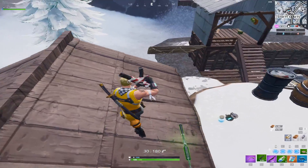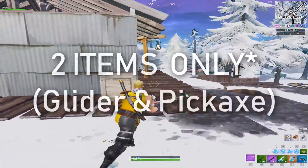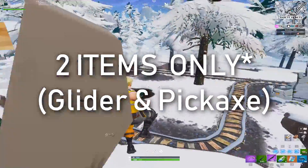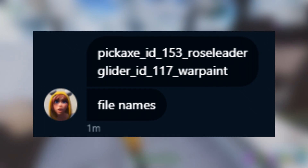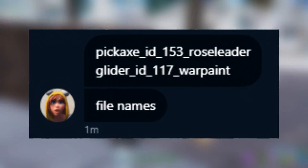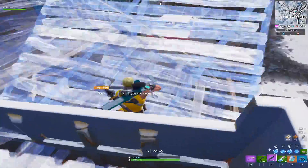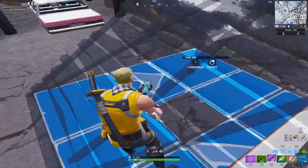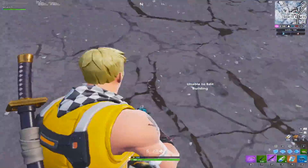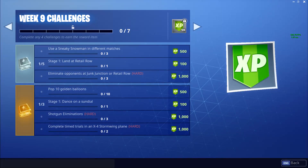Thanks to Sheena BR, who says founders will receive a free pickaxe — that TBD one — a back bling, and a glider for both female and male very soon. There are no images yet of the back bling and gliders, but the pickaxe is actually in Save the World itself. If you haven't picked up Save the World by now, definitely get the founders edition because you'll be able to get a ton of items.